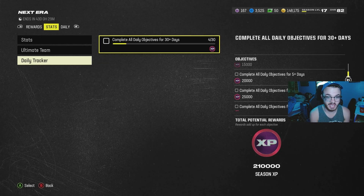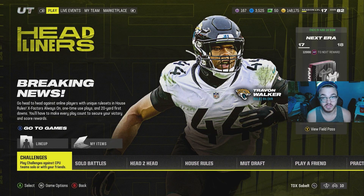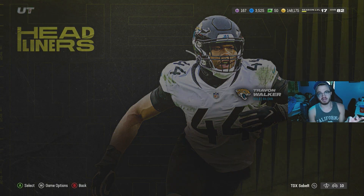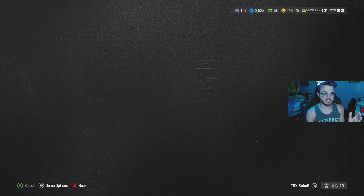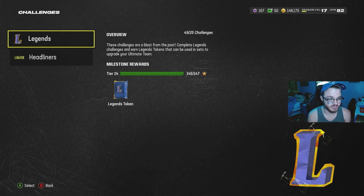So the first tip to get easy levels is to do your dailies every day. Another simple thing you should be doing is when you log into Madden, on top of the dailies, check if there are any new solo challenges.